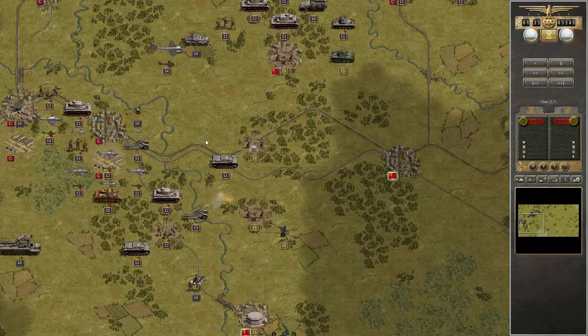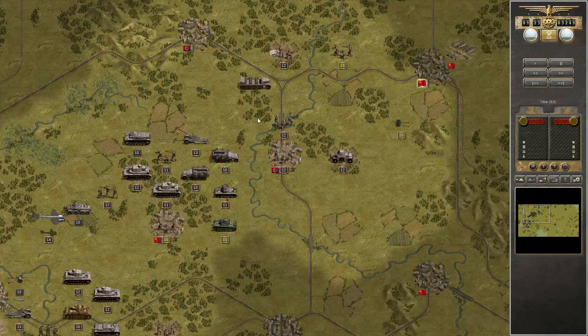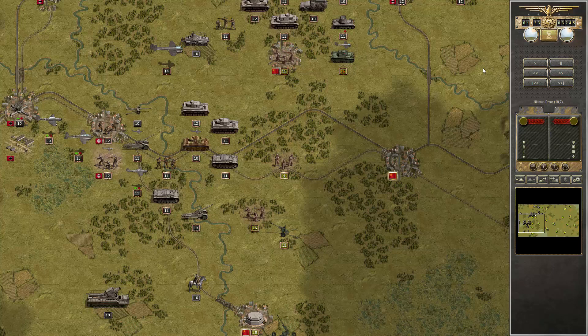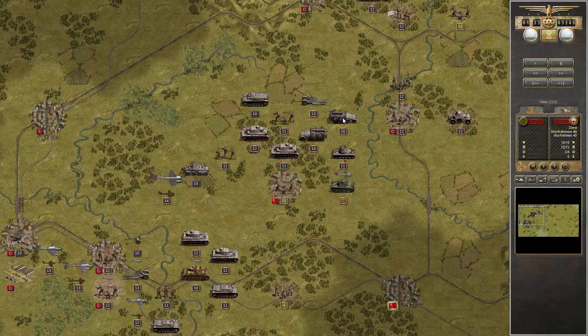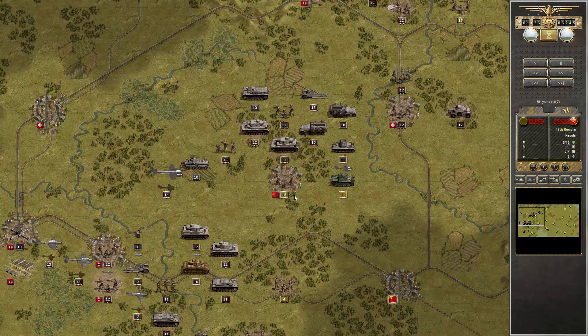We could have used a bomber to do it if we weren't able to destroy it with ground forces, but that wasn't difficult. Now the Russians are completely in the dark down there — we don't have to worry. Moreover we can set up a trap now. It's within our vision range and we can put a fighter there. We are building a defensive perimeter around here. This artillery I will draw out of danger soon — hopefully it won't get spotted. Next turn it can start bombarding across the river.